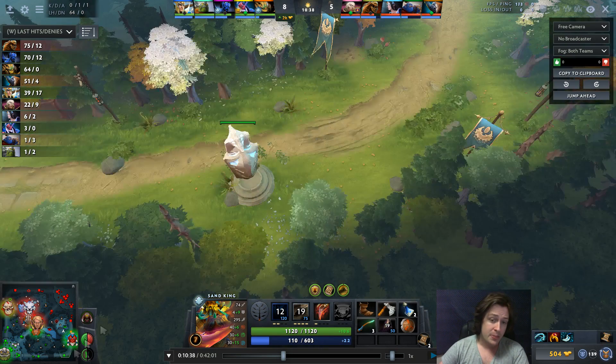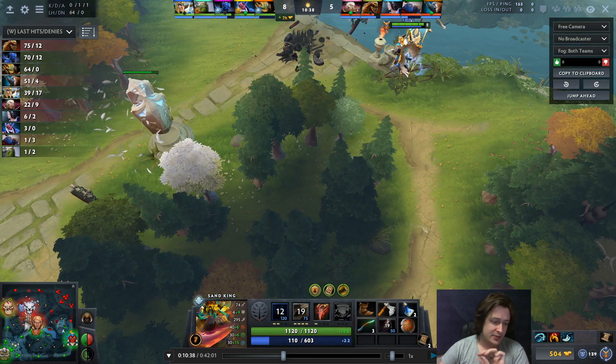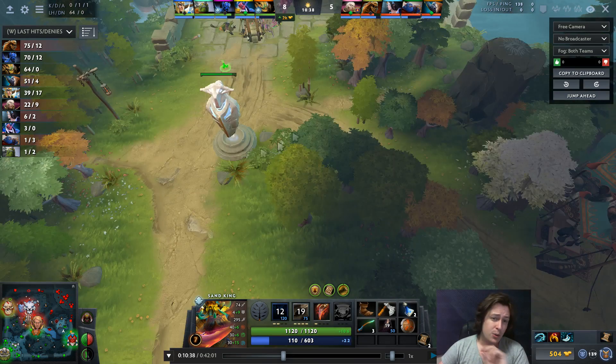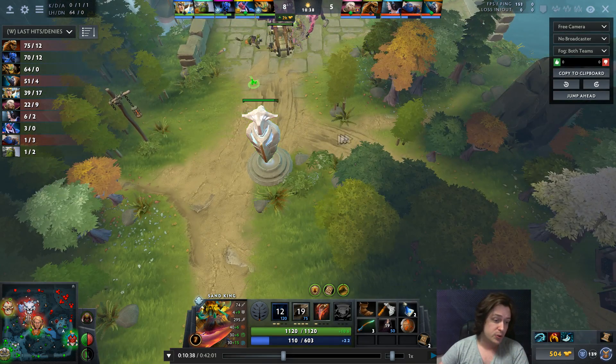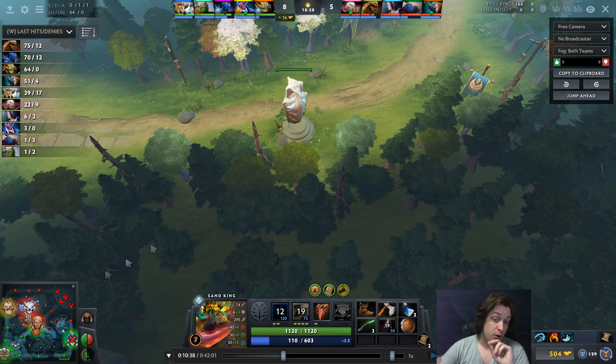The reason you're defending the mid tower and the safe lane tower is because the safe lane tower opens up access to several camps and a bounty rune — the enemy team will get three bounty rune spawns on every bounty if they get this tower. The mid tower gives access to the jungle, the triangle, and adjacent jungle. This tower doesn't matter as much — so if you have to choose between your offlane tower, mid tower, and safe lane tower, you absolutely defend your mid tower first, then your safe lane tower.